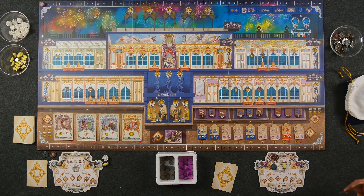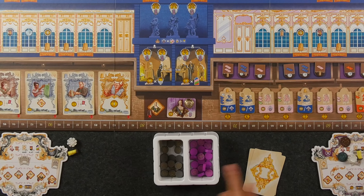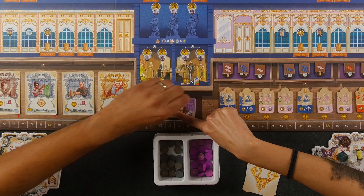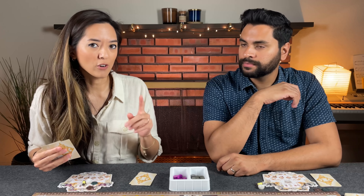The next type of action is taking the queen's favor token, and only a master or journeyman — gold or silver — can take this action; bronze cannot. When you take this action, you immediately get five coins from the supply. It's also the only way that first player will rotate.